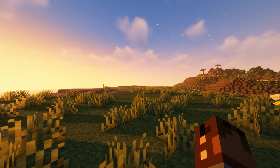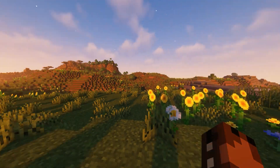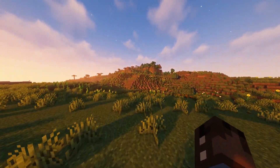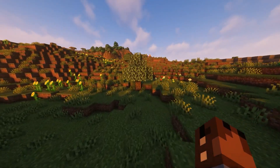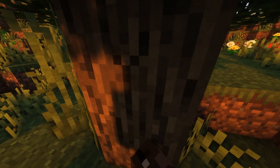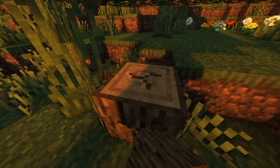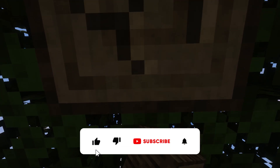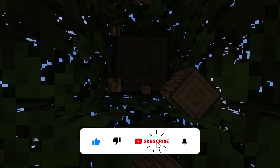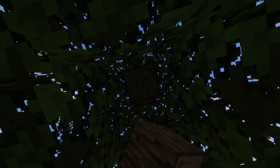Hey, what's going on guys, it's Ouija Kyle here bringing you some more Minecraft weekly news. We got a bunch of fun stuff for you this week: Minecraft 1.19.1 pre-releases 3 and 4, minions have made their way into Minecraft, and the Create mod has some new stuff. But first, if you do like this style of content please be sure to subscribe — it helps out a ton.